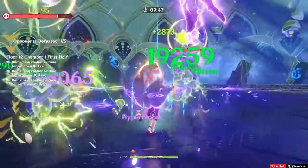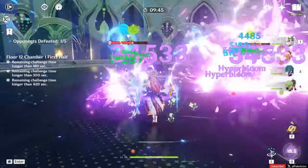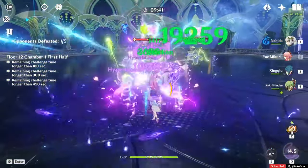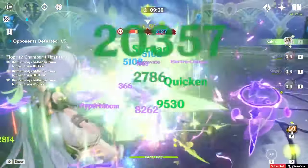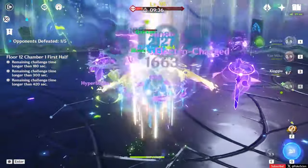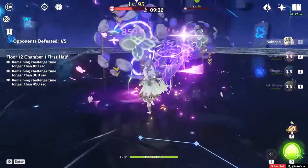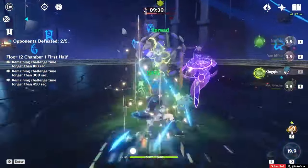The enemies in Genshin don't have inherent weaknesses. They do have resistances and immunities, sure, but when it comes to concrete weaknesses, not a single enemy has any at all. So with that in mind, Genshin's combat system boils down to spam elemental reactions — mostly yes, but there are a few characters that stray from that formula entirely.